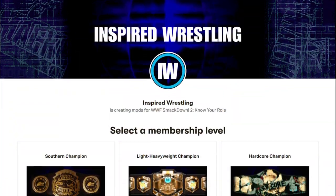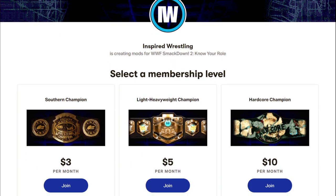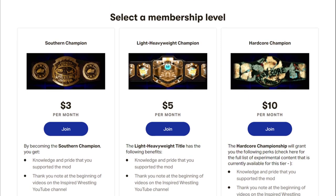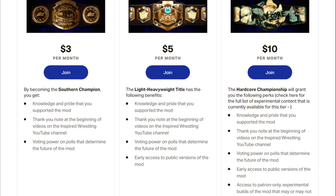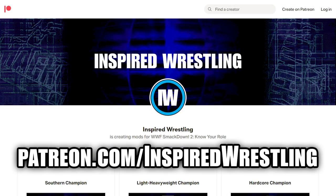Before we dive into that, a quick reminder that if you enjoy the work I'm doing and would like to support the project, you can take a pledge on Patreon. There are several different rewards for Patreons, including early access to work-in-progress builds of the patch. The latest early access build includes the alternate finisher system that will be shown in this video, so if you want to try it out right now, go to patreon.com/inspiredwrestling and check out what I've got there.